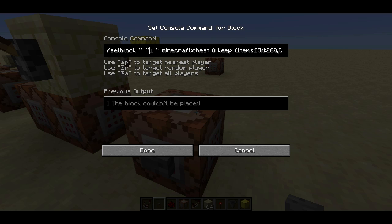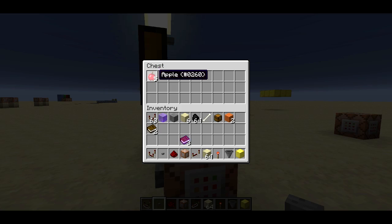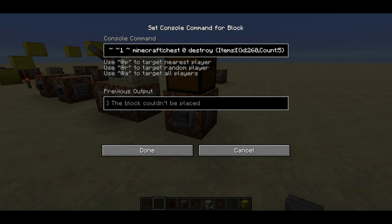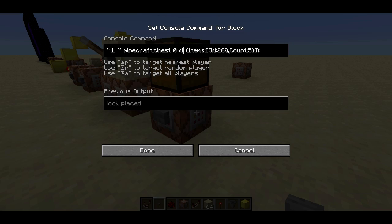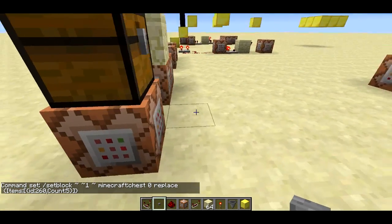Here's an example: the setblock command places a chest one block above the command block with data value zero. The method of placement is 'keep' — there are three methods. It has a data tag which is the tile entity data, so this is a chest with five apples in it. I press the button and we get the chest with five apples. If I switch to 'destroy' mode, it actually breaks the chest — particles appear and the chest item drops. With 'replace', we still get the apples popping on the ground but without the breaking particles or the chest block dropping.